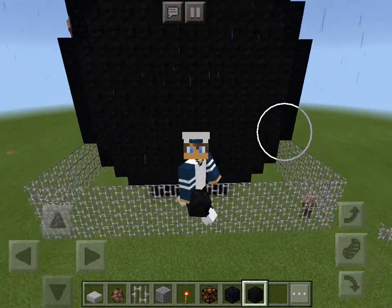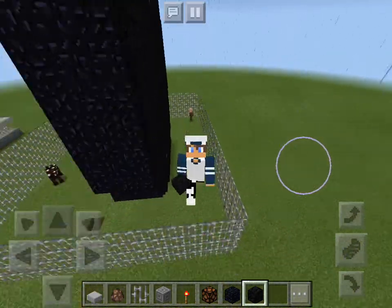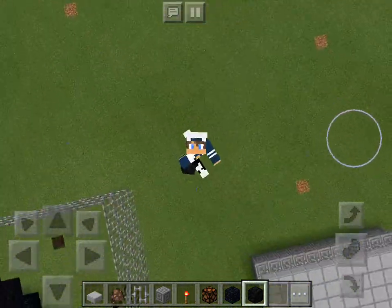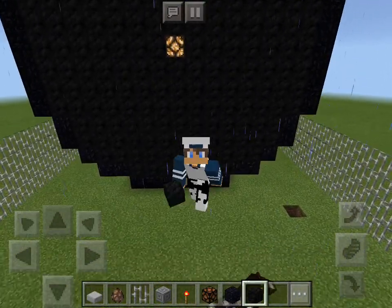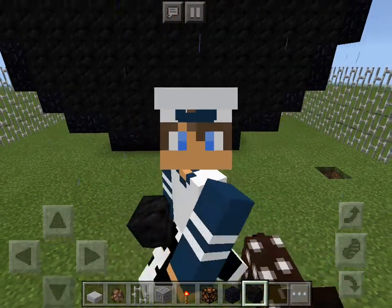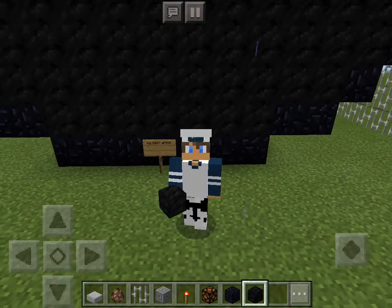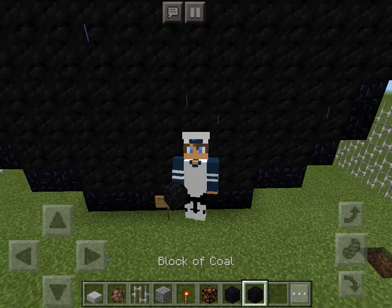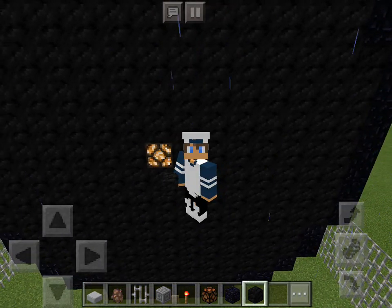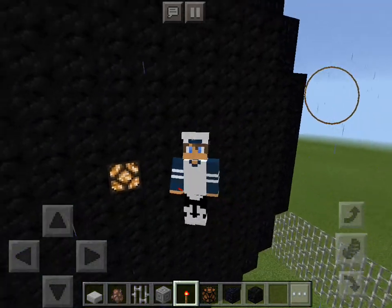You put the redstone torch at the back, just hidden, and then it will activate the light for the middle. For the surroundings, you will need obsidian, but then you fill the entire thing with blocks of coal. Leave a little gap in the middle to put the redstone lamp, then put it at the back, just hidden, as I said earlier.